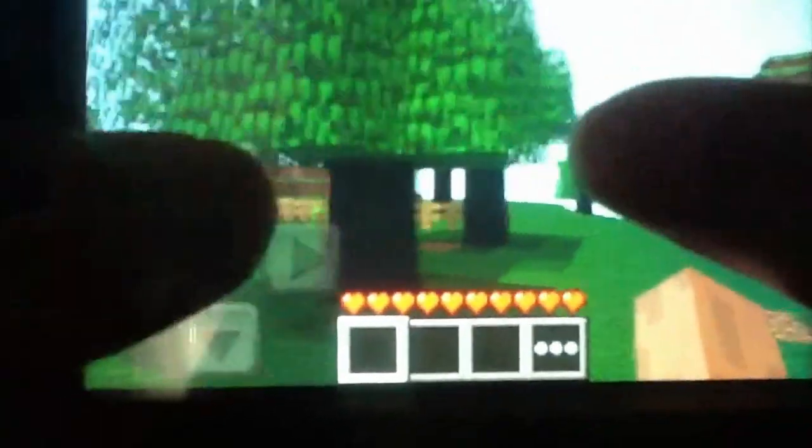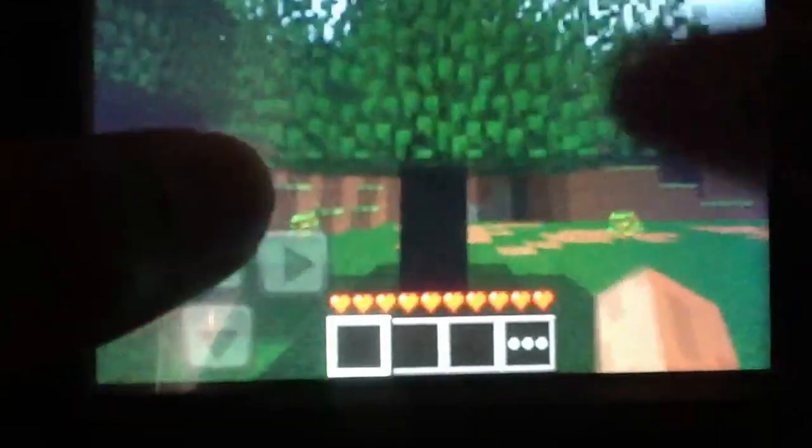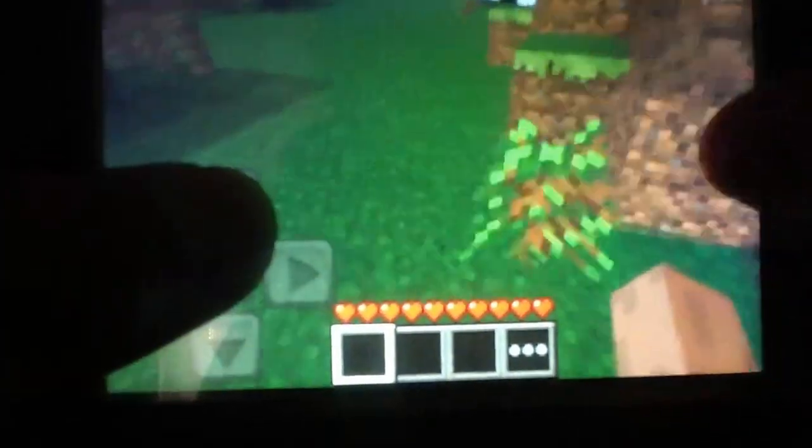I think you guys already know. To get these things you need to cut down a tree and saplings will fall from them, and eventually when you plant these little bad boys they will grow into a tree. It's good because a lot of worlds before the saplings they ran out of trees — I don't know how people do that because they play this every day.